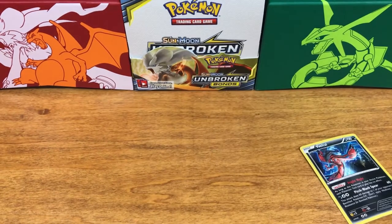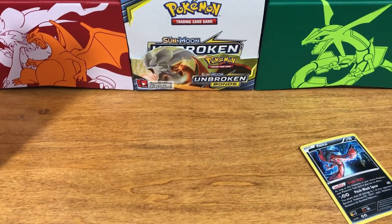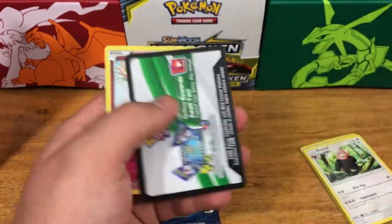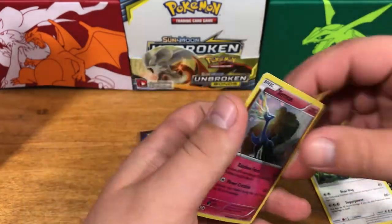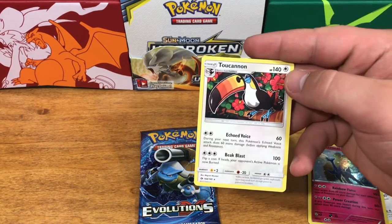At least there's one holo. Let's see what else we can get. Our booster pack is Evolutions — I love this pack, so that's great. We also got a Xerneas holographic card, very cool! Oh, we got one more card in there — it didn't want to come out — and we got a Turtonator.